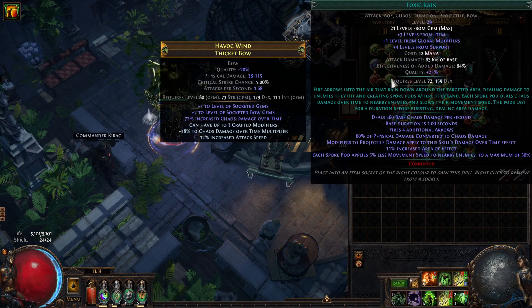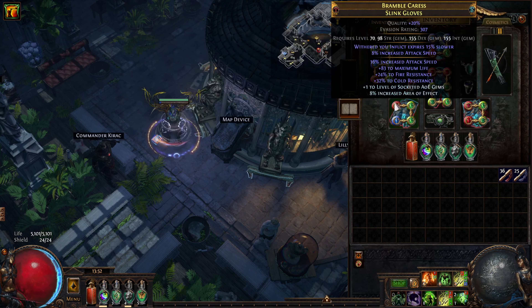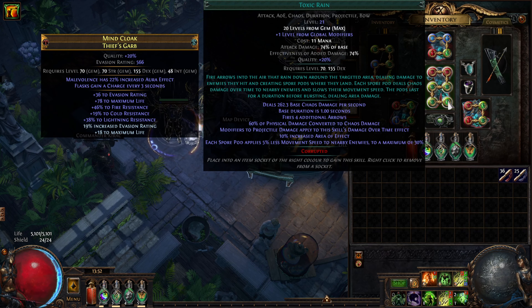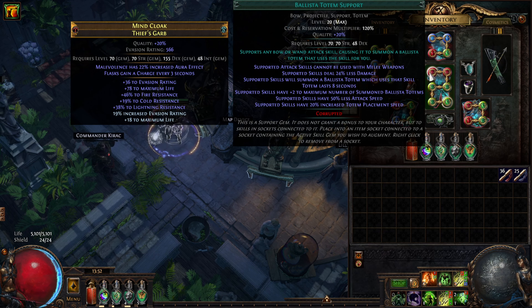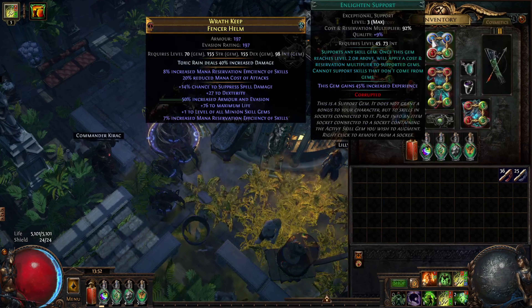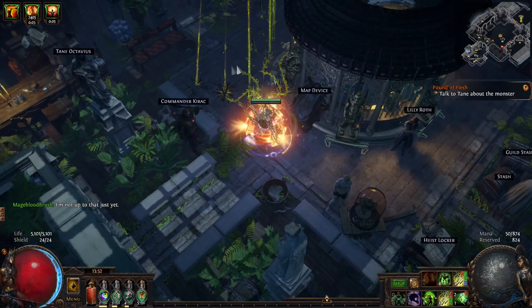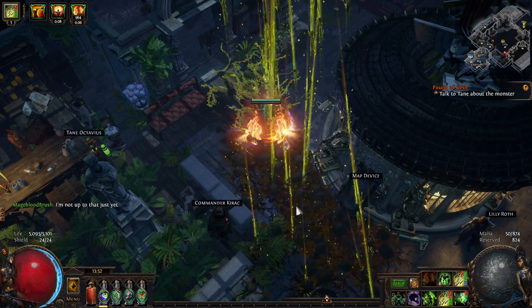For gems, I have Toxic Rain with Empower, Efficacy, Mirage Archer, Awakened Void Manipulation, and Awakened Vicious Projectiles. In the gloves I have a Stone Golem, Vaal Haste (only using the Vaal version), Withering Step, and Vaal Blight (only using the Vaal version). In the armor I have another Toxic Rain setup with Withering Touch, Void Manipulation, Fork, Ballista Totem support, and Multiple Totems. I spam Toxic Rain, drop a bunch of totems, they shoot with me — lots of Toxic Rain, lots of Wither, lots of damage. In the helmet I have Enlighten, Malevolence, Grace, and Determination. In the boots I have Lifetap, Dash, Second Wind, and Molten Shell.